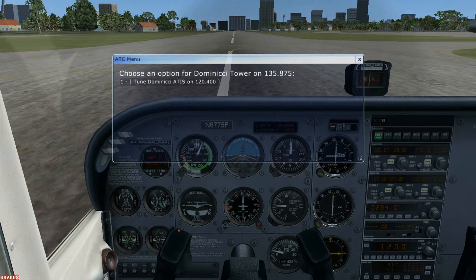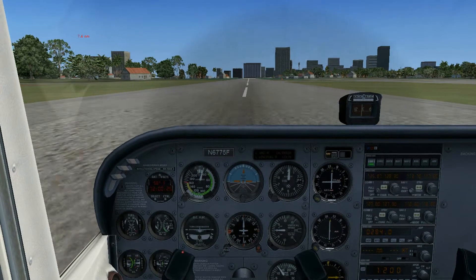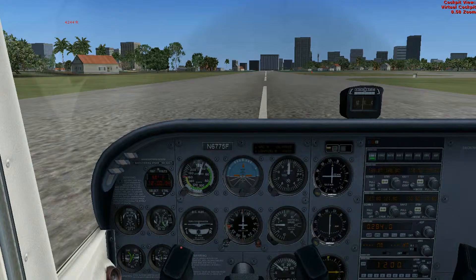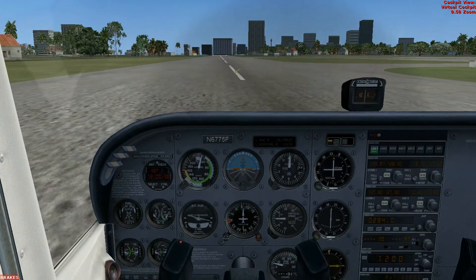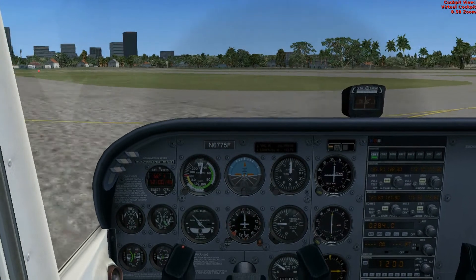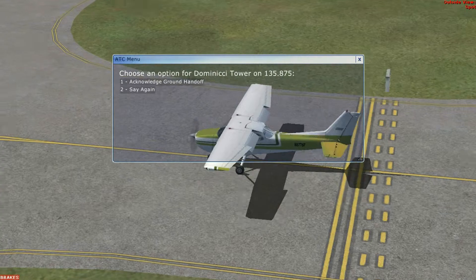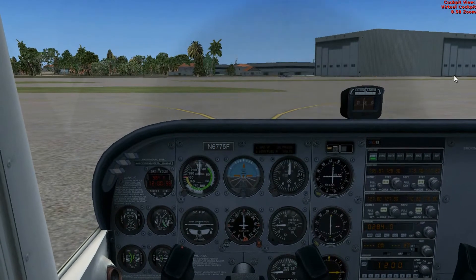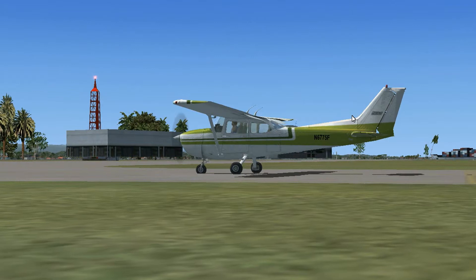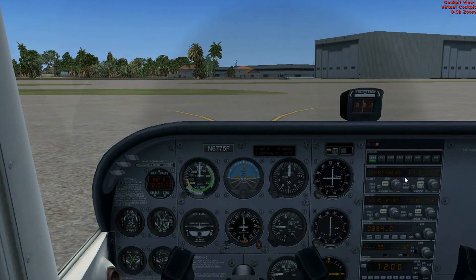You do not raise your flaps when you're on the runway. You raise them when you're clear of the runway, which means that you have turned to a taxiway and the runway is free of obstructions — you're no longer there, so other planes can land. First, get off the runway. Now the flaps go up. Okay, the flaps are up.